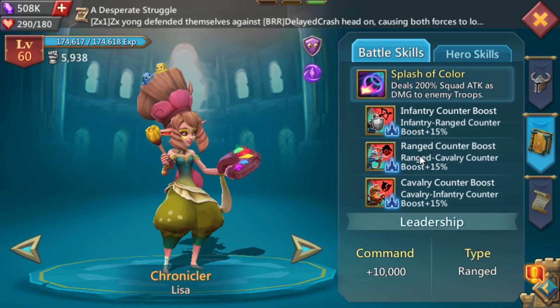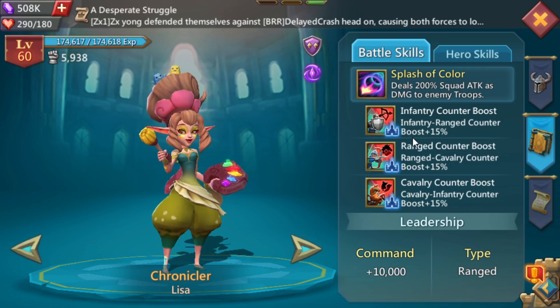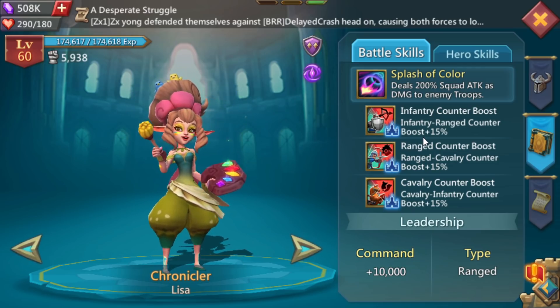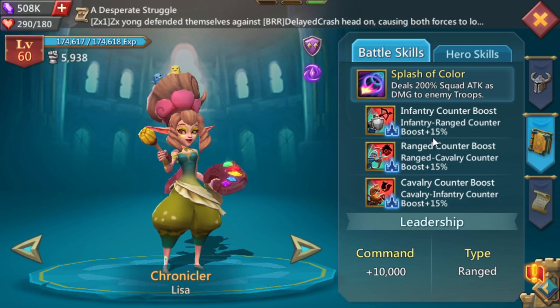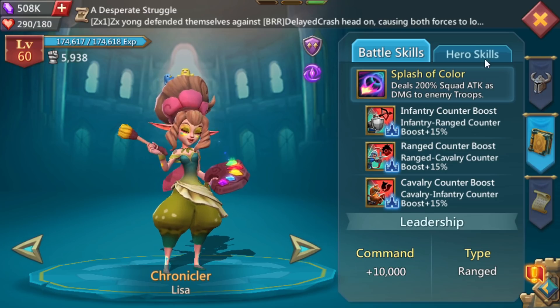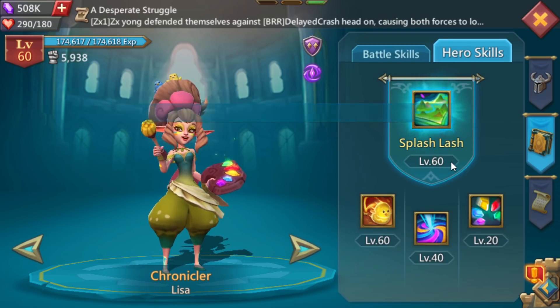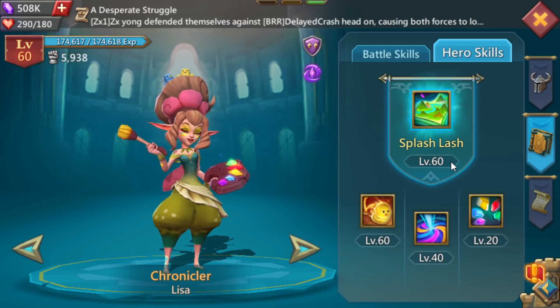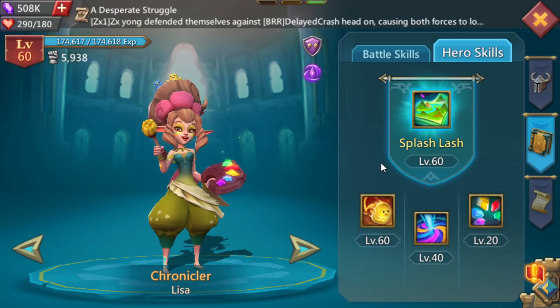So as you know, fifteen percent counter boost on top of the research, on top of the jade worm, it's gonna be a total of sixty percent counter boost — gonna hit like a freight train once we get a good counter hit. In this video I'm gonna be going over some of the hero skills, try her out in Colosseum, do a bit of monster hunting with her, and take her into a hero stage to see what she's like. Sit back and relax because we're gonna do a little bit of testing.